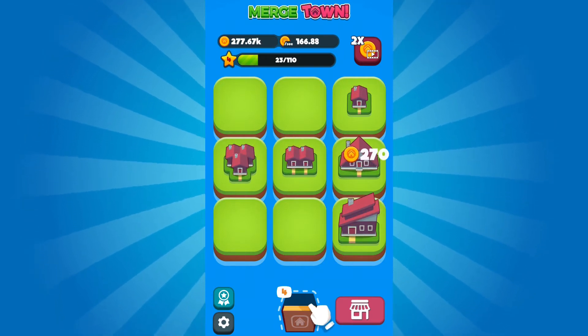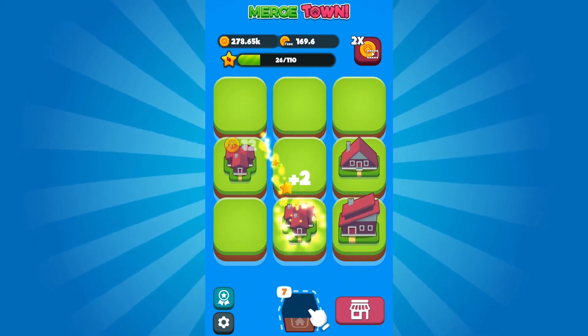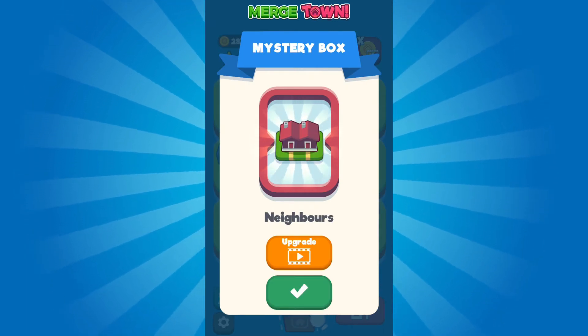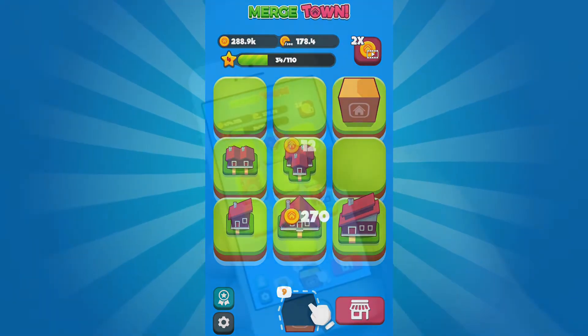The game can get a bit slow when you're waiting for an unboxed home to unlock. As you merge houses, you'll discover new properties such as the duplex, suplex, and cabin. These properties are worth more money and will help you progress in your game. Once in a while you'll get the mystery box, which will unlock a property prize. When your property slots are full, you can't add any more houses, so you'll need to merge your existing properties to continue.